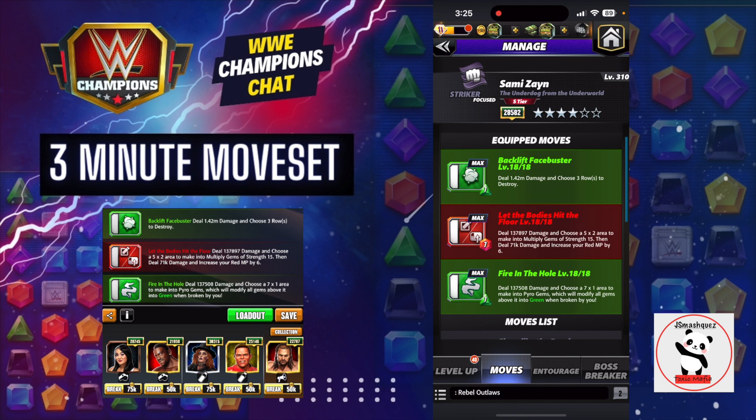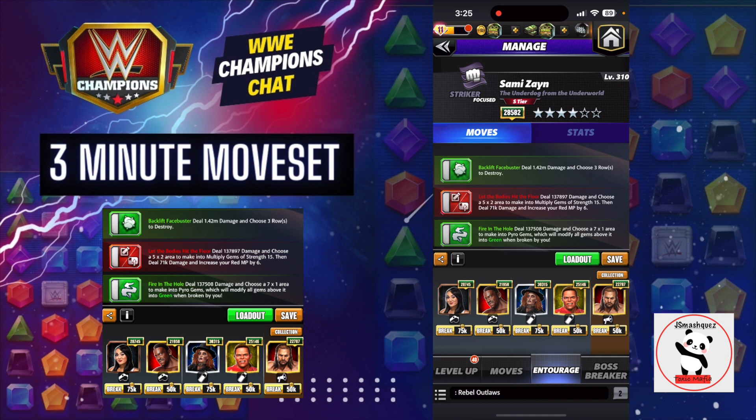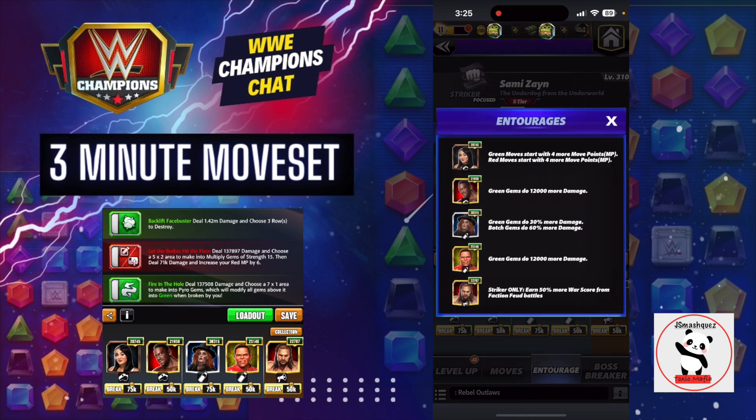For the entourage I have Rock Sand, which is our double MP for green and red, and then I'm laying out Heavy for the green gem damage in this build. This isn't a regular tour so I have tour perks — I start loaded turn one. But if you're in a different mode you might want to look into starting with Hulk Hogan for your coaches so you have your MP one.